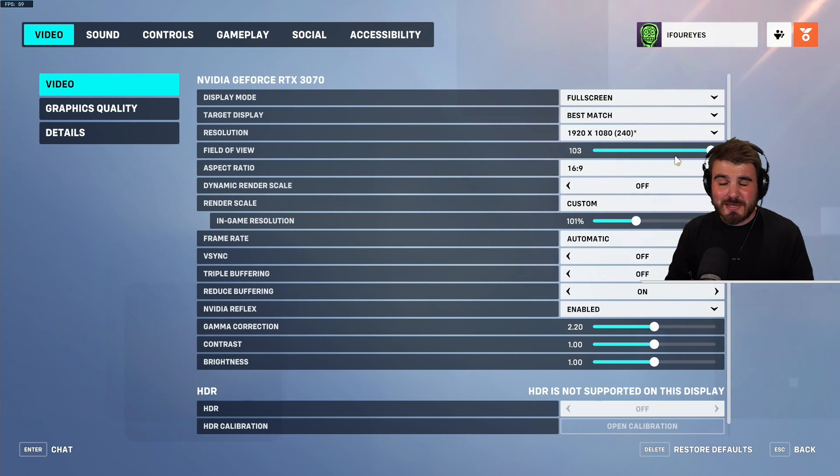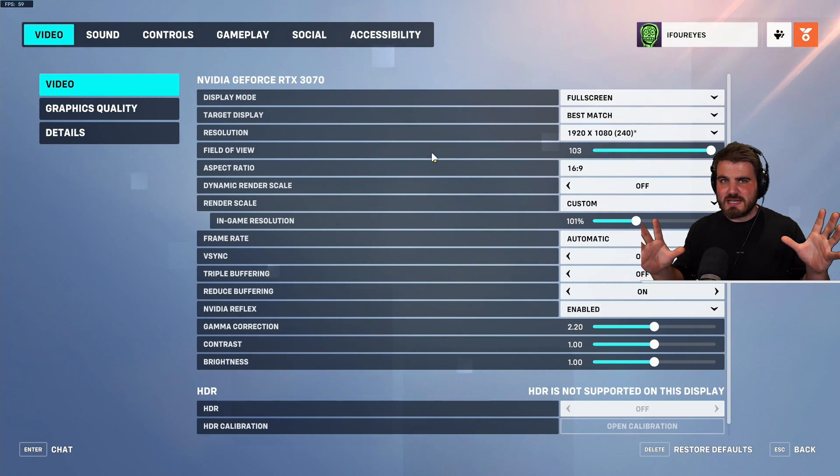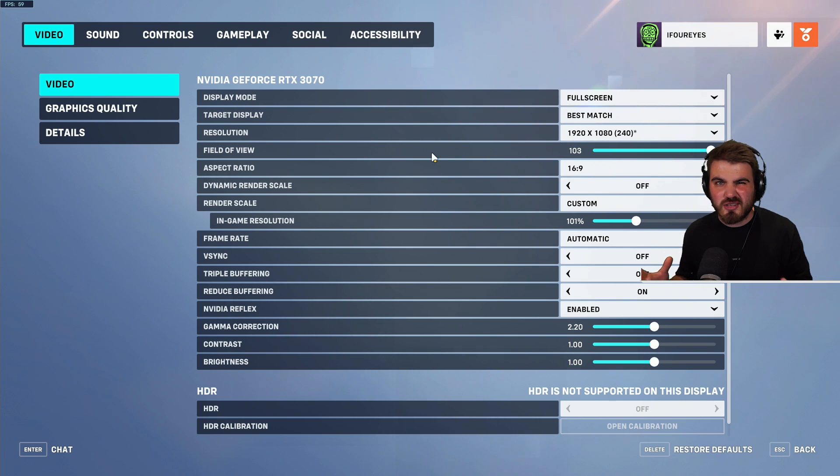Field of view: unfortunately we can only go as high as 103, which is quite low, but you definitely want to max that out. It does lower FPS a little, but only at really high values which you can't even reach in Overwatch anyway. Having a high field of view really improves visibility — it lets you see as much on your screen as possible and spot enemies hiding in places you might not otherwise see.